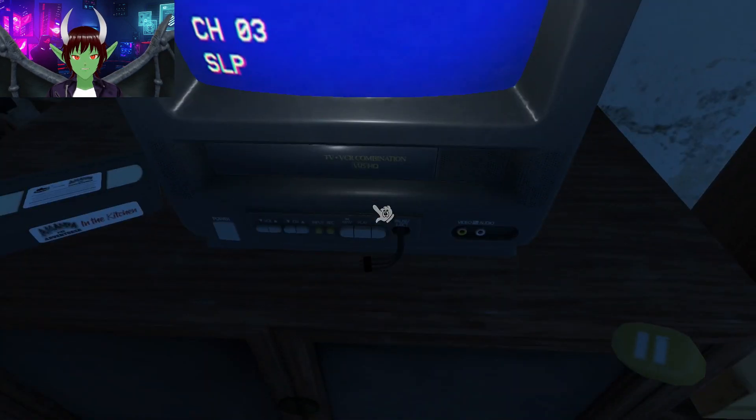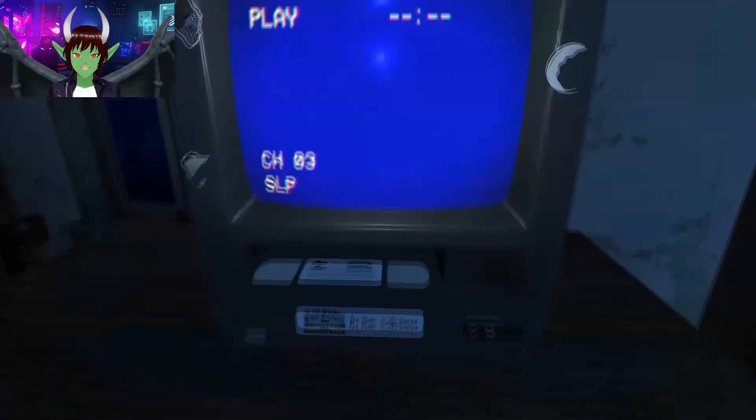All right, let's look at what else is in the safe — a button. Figured out that the button is actually for the VHS player, so let's see if we put the button in now, we'll be able to pause videos.